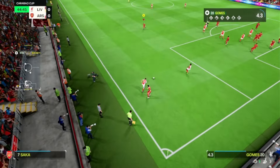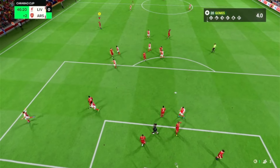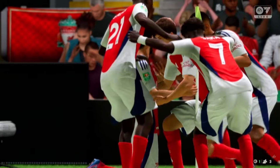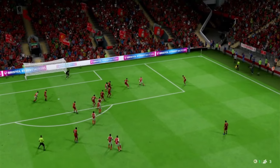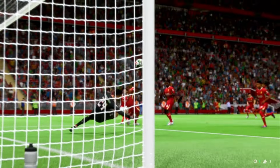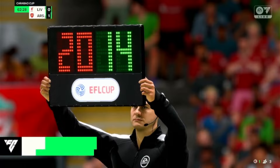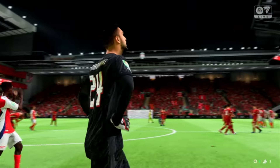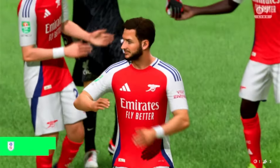A corner for Arsenal. Saka passes it to Kvaraskelia. It was just a matter of time — the chances they'd been creating and the pressure they'd put on, they certainly deserved that goal. Arsenal find their way through and Gomez's easy time on the pitch comes to an end as Liverpool are unable to come back. A 1-0 loss — Mardashvili tried his hardest but it was not enough. Liverpool conceded in the 56th minute, Kvaraskelia with the only goal and a man-of-the-match performance.